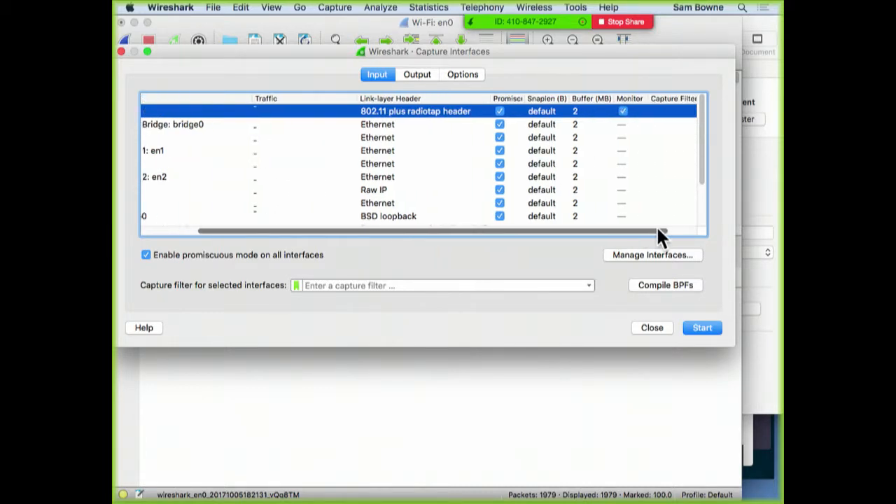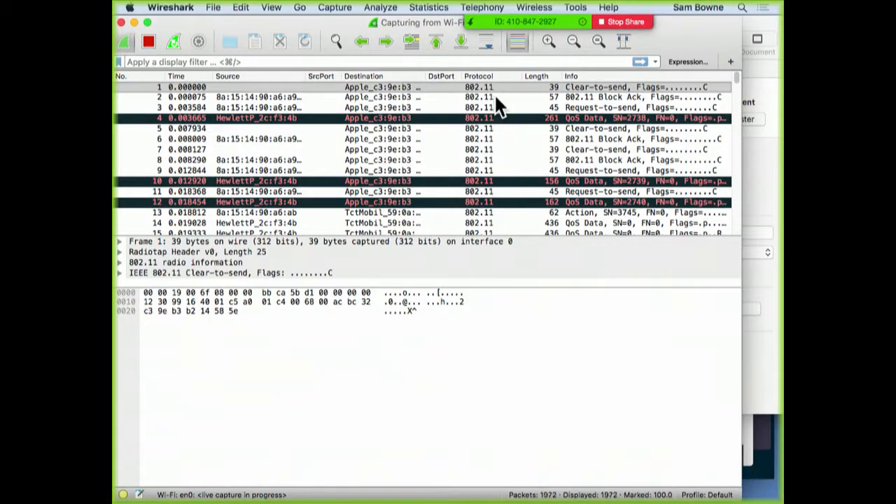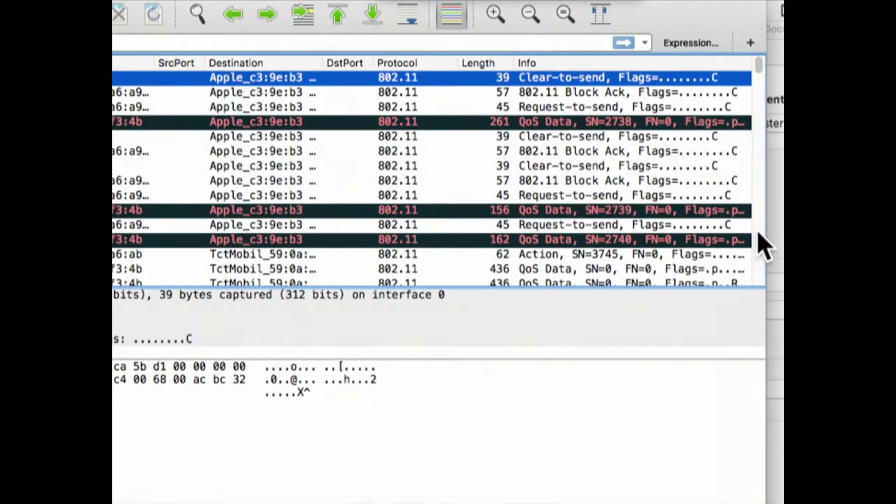In raw 802.11, if you want to talk on a wireless network you have to send a Request to Send and a Clear to Send, saying everybody else has to shut up while I transmit, then confirm receipt. It's fantastically inefficient — large numbers of frames are lost, and total bandwidth is shared by everybody in a very inefficient way. In monitor mode you see quality of service data, acknowledgements, and beacon frames.